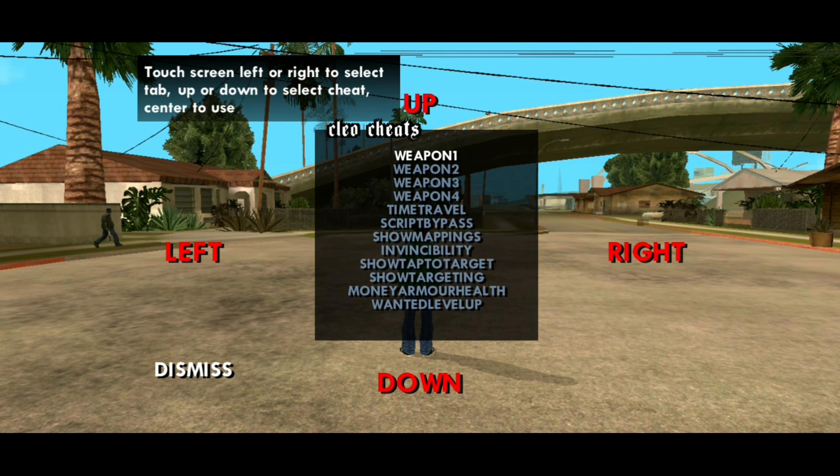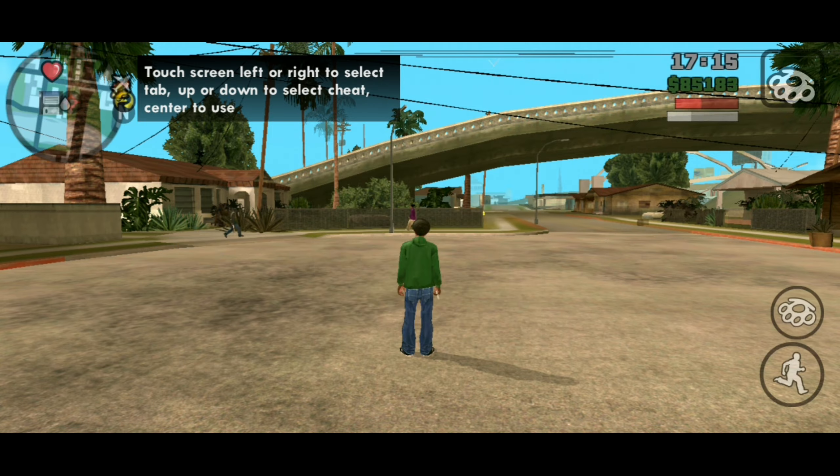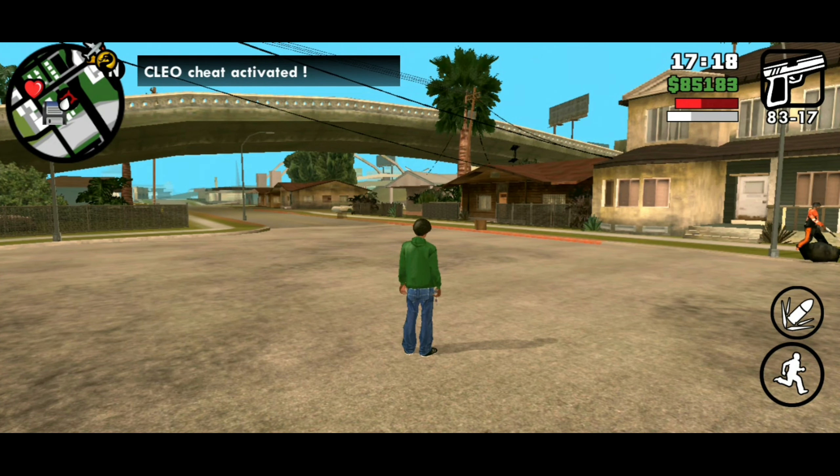Here you will see there are 4 columns of weapons. Each of these columns has a series of weapons in the game. Basically you can access any weapon of the game from here.